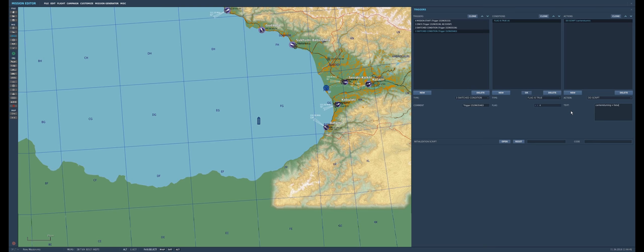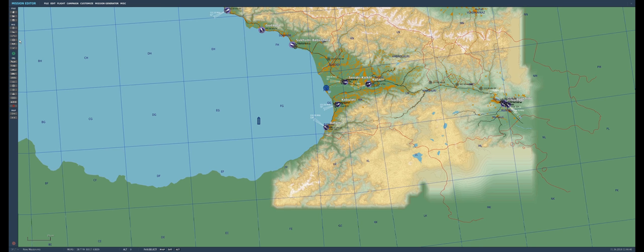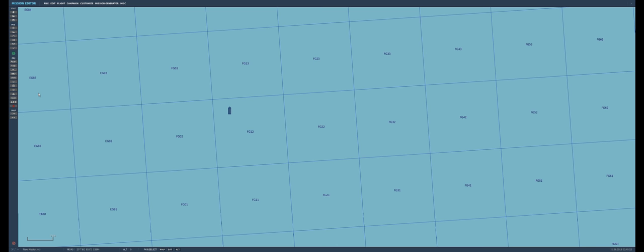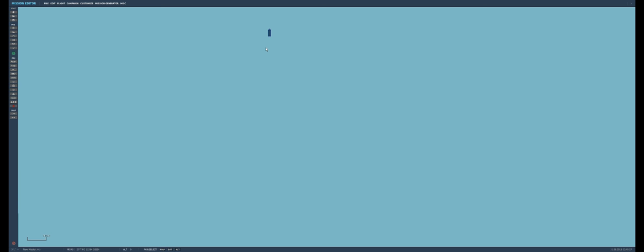Right now we have no wind set up, so the carrier would go 25 knots to generate a 25-knot wind over the angled deck, and he'll default to heading south because the wind defaults to north even though there is no wind. You can set a wind direction even though the wind isn't moving and he'll move in the appropriate direction. We're not going to run that because it's fairly self-explanatory.